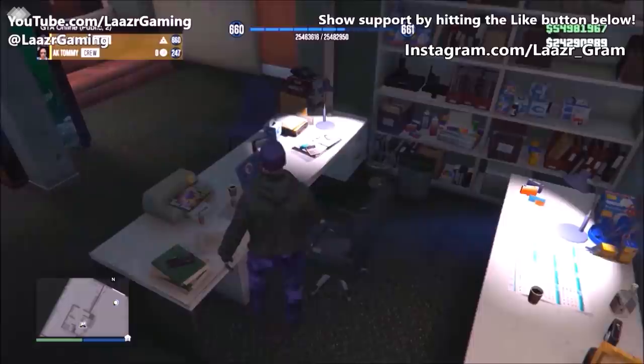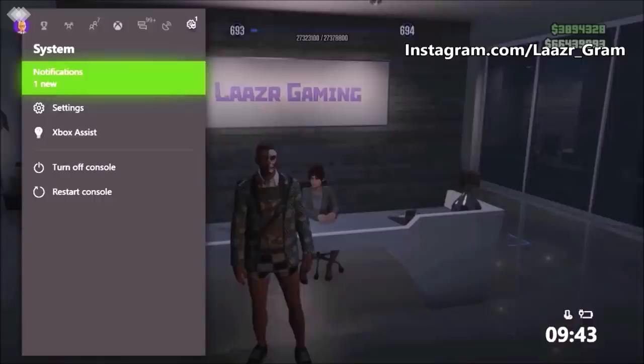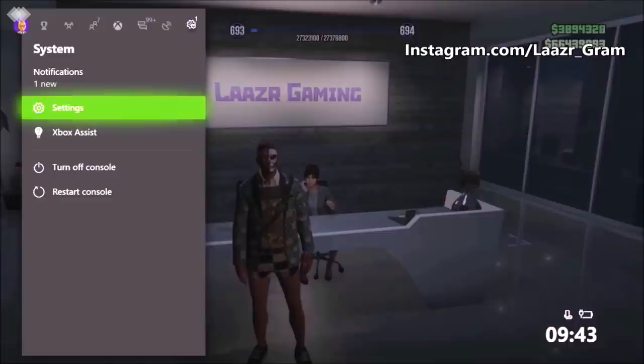That's why this PS4 method is not quite as reliable as the Xbox One method, though I have tons of friends on PS4 who use it successfully 100% of the time. Moving into the final solo public lobby method — PC only. Just be in a free roam public session, then Alt+Tab out of your game and open your PC Resource Monitor. GTA should be the top-listed program. Right-click it and suspend the program for roughly 10 to 15 seconds, then resume it and reopen GTA 5.